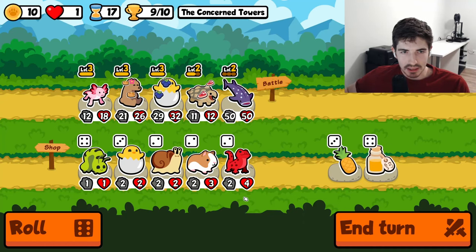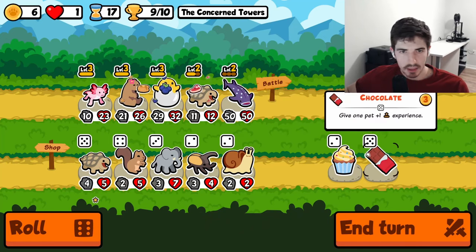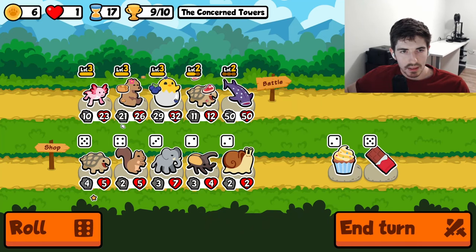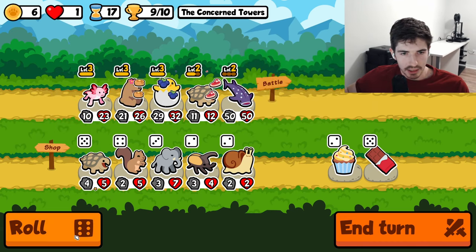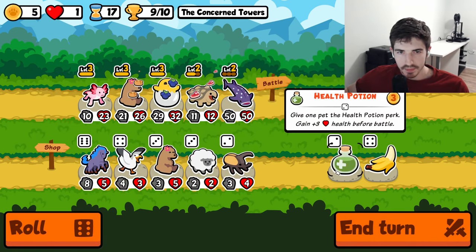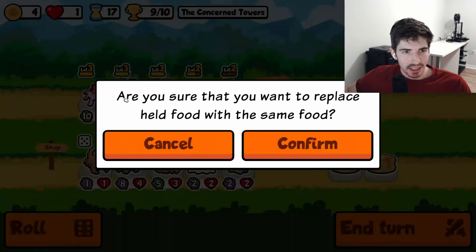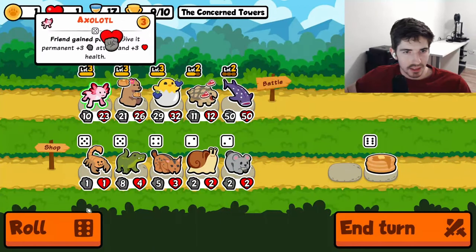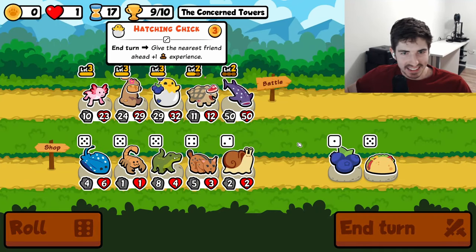Who else are we really doing stuff for here? Let's give you a little sustenance perhaps. This is just useless, right? We're ranking you up to level three. I don't know what to do. I'm glad we're on nine wins and one life because I'm a little bit at a loss for how to improve this. We'll see — let's see how this goes.